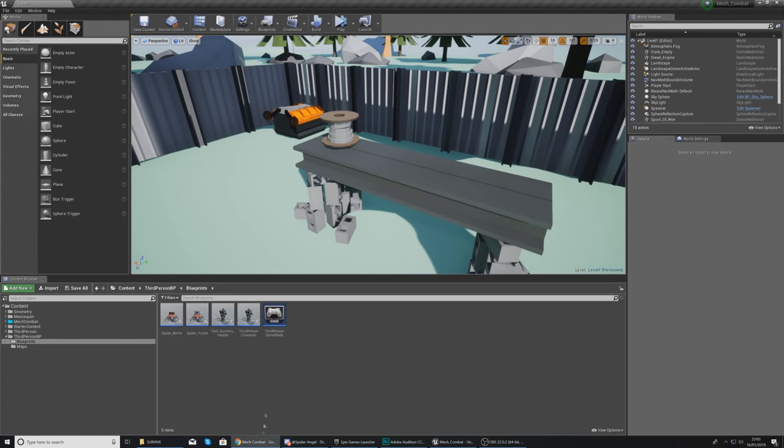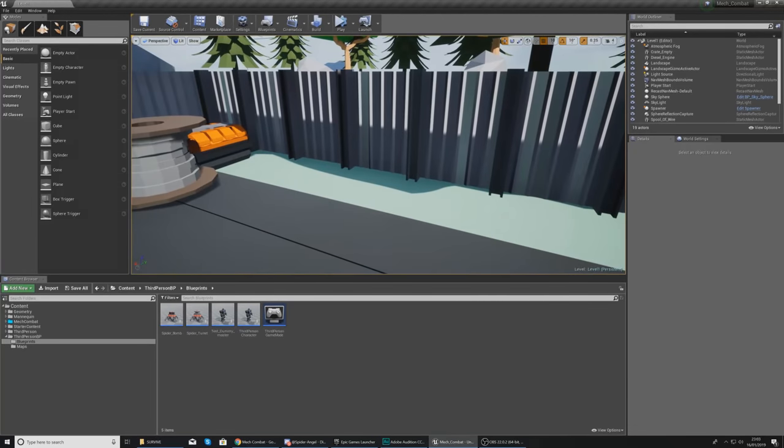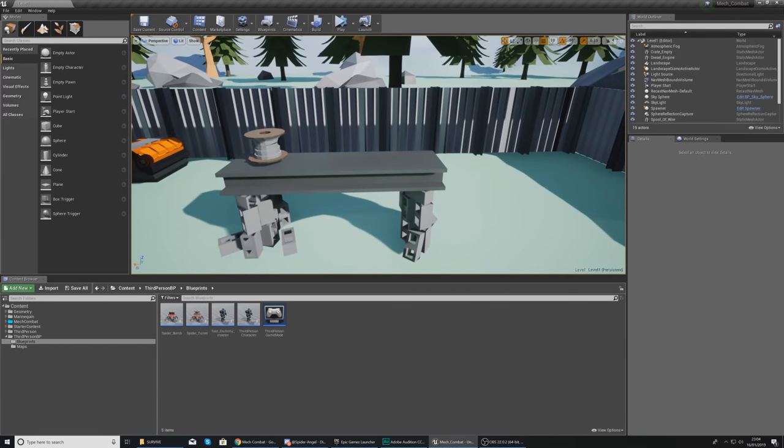Today's video covers the functionality for getting the bench to display the text, setting up the input, and opening the shop. In the next video we'll set up the graphical elements to make the shop look pretty, and the video after that covers the functionality to allow the player to upgrade their mech character. There are a few different blueprint classes we'll be working with.